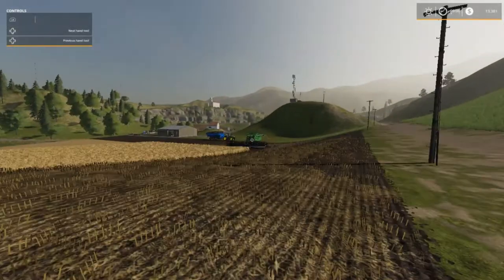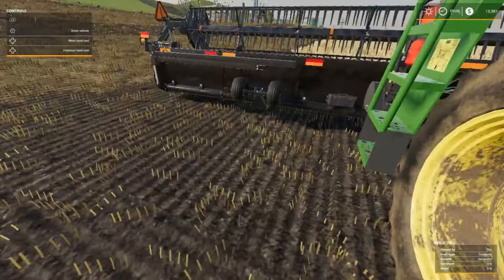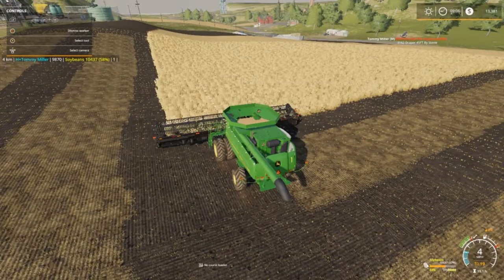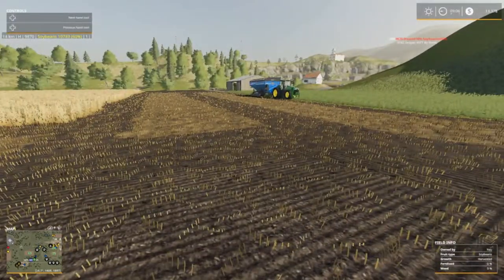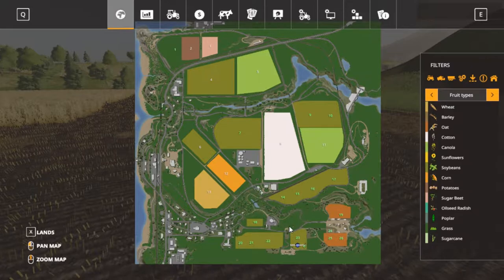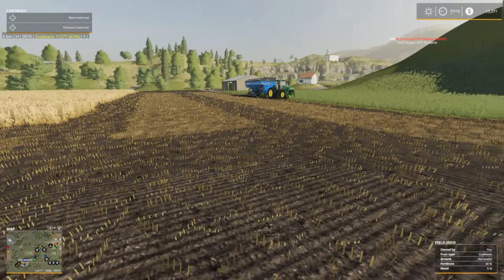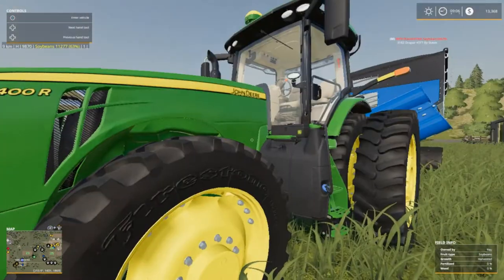Let's run over here — already done around the edges. We're gonna get our 9870 STS combine fired up and ready to go. Already got some in there. I hired a worker. Animals doing pretty good except for our horses. We got Miss Sandra driving her combine — woohoo! We gotta get ready to unload her.